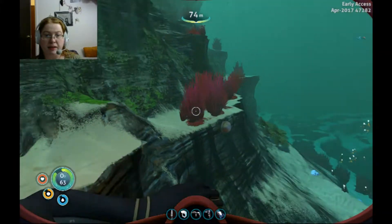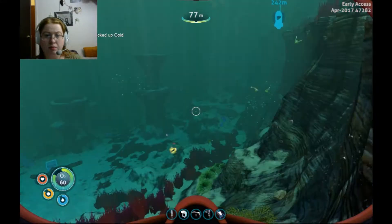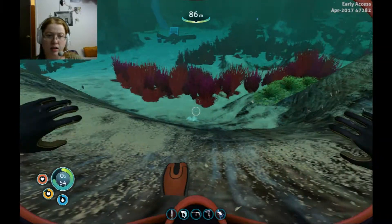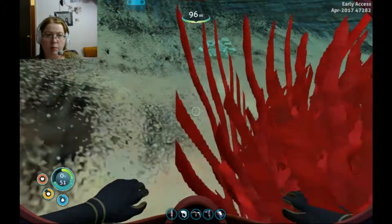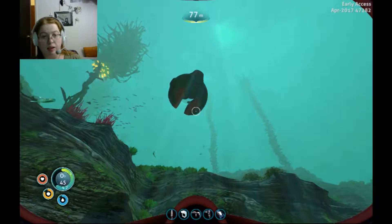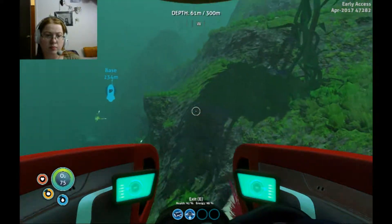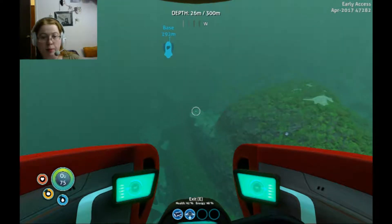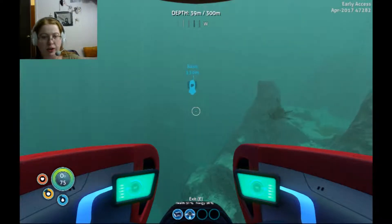There's a piece of copper. We need two pieces of copper though. Oh hey, it's sandstone. More gold! More copper, and salt. So let's head back to base, make the copper wire, then we can make the computer chip to make that one other item that we were wanting to make.